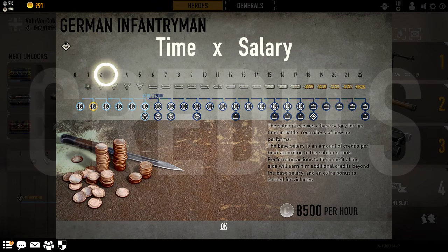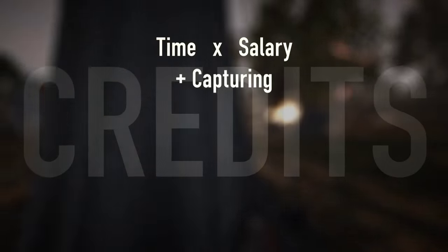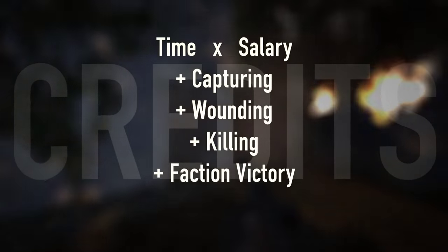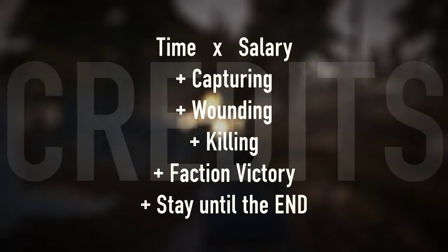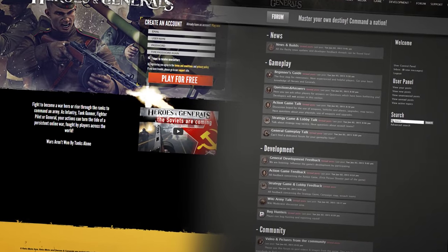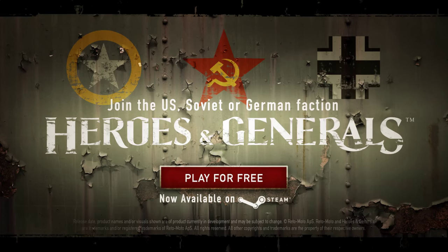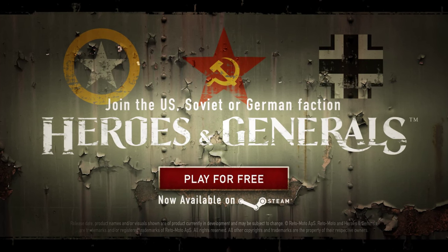The base salary increases as you rise in ranks, and you will still earn credits by capping, wounding, killing, and so on as usual. A small bonus is given if your faction wins the battle, and you will also get a bonus for staying in a battle until it has ended. There are more changes in the Xelander update and you can find the full changelog in our forum. Play the game at heroesandgenerals.com or find it on Steam.